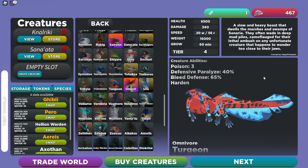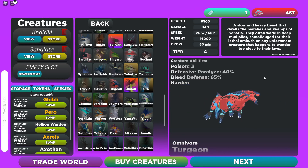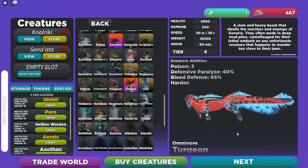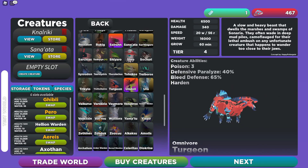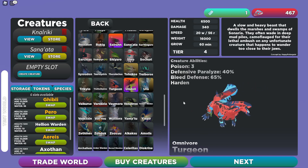The lore reads: 'The slow and heavy beast that dwells the marshes and swamps of Sonaria. They often wade in deep mud piles, camouflaged for their lethal ambush on any unfortunate creature that wanders too close to their jaws.' If you're going to be a water ambush creature, bright red is probably not the color you want - they might see you coming! I guess they cover themselves in mud, but being a different color would just be easier.